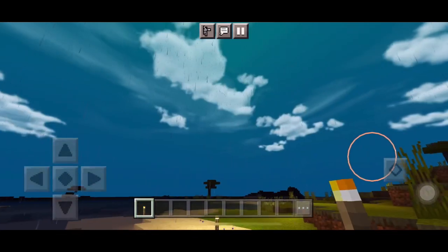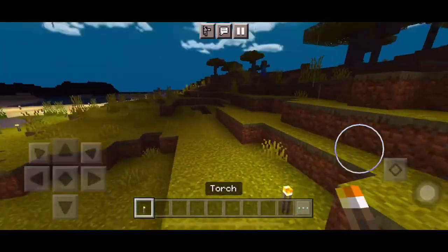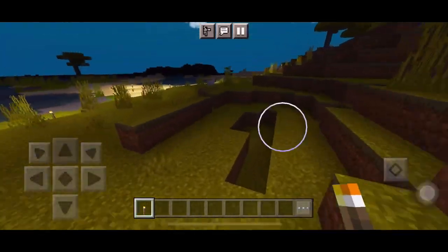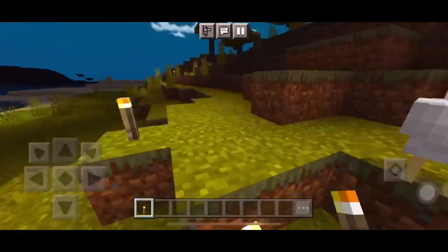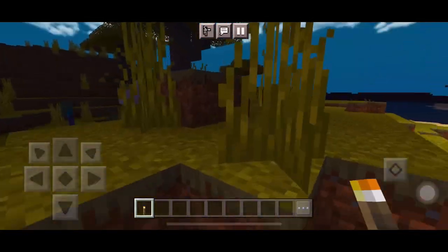You can see the link in the comment section — check it once. You can see the gameplay and the good lighting here. Now I will show you how to activate the shader.